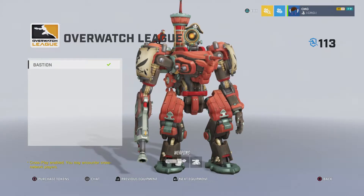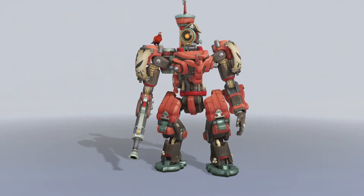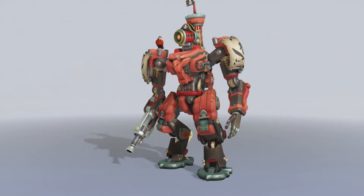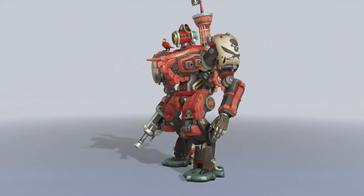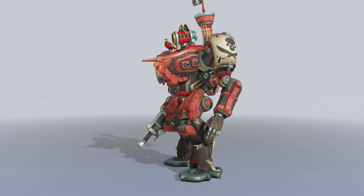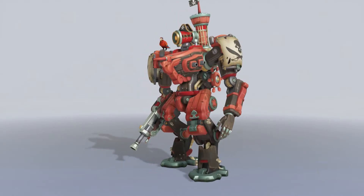All right, I've taken the menu stuff off the screen so we can have a better look at the Bastion skin. Look at the gun on the end there — it's got the buccaneer pirate flag on top of it. He's wearing a pirate hat, and Ganymede looks like a parrot with an eye patch.